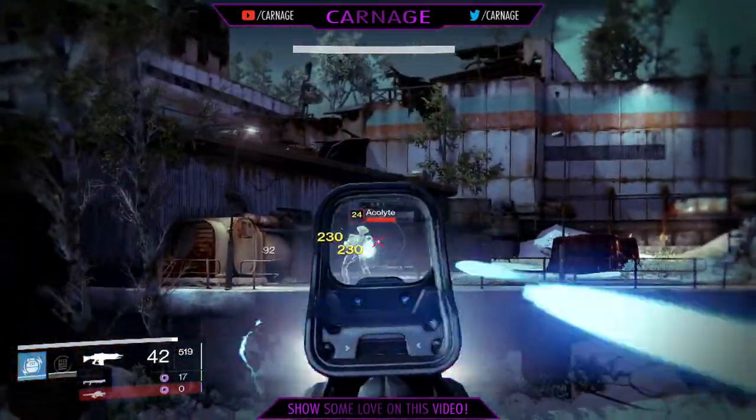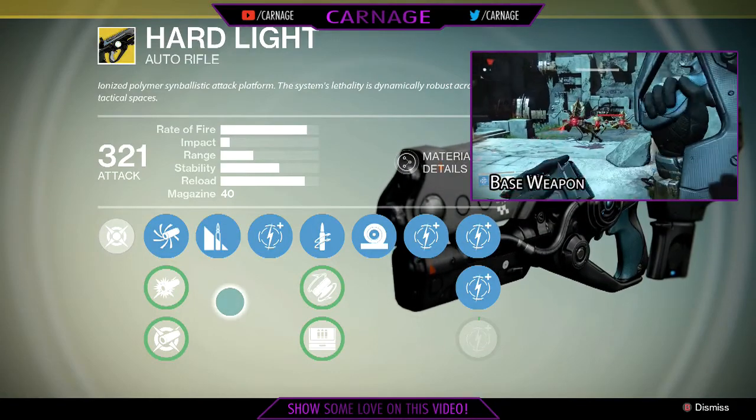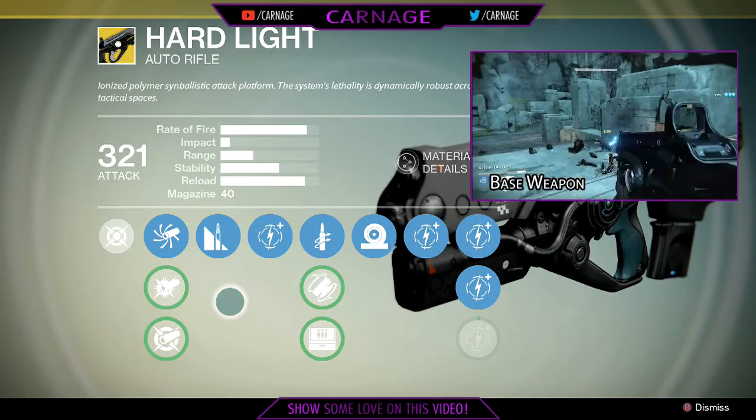Let's talk about stats. Here are the base stats: your fire rate, recoil, and stability are quite high. Your impact and range are very low, and you've got 40 bullets in your magazine. We concentrate on upping that stability and giving you more bullets in your mag.